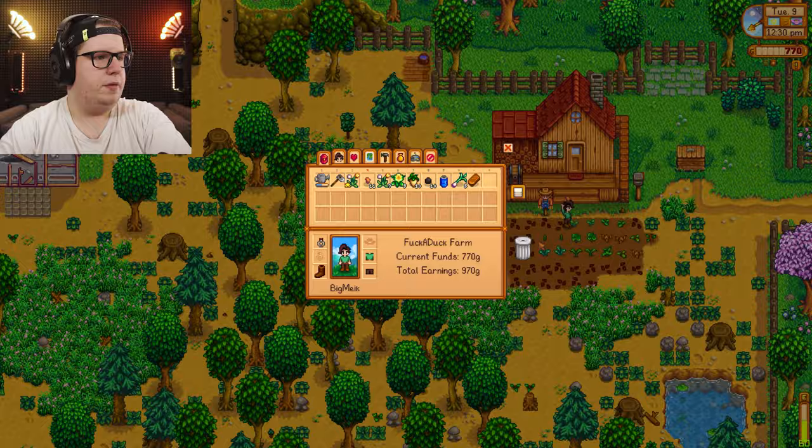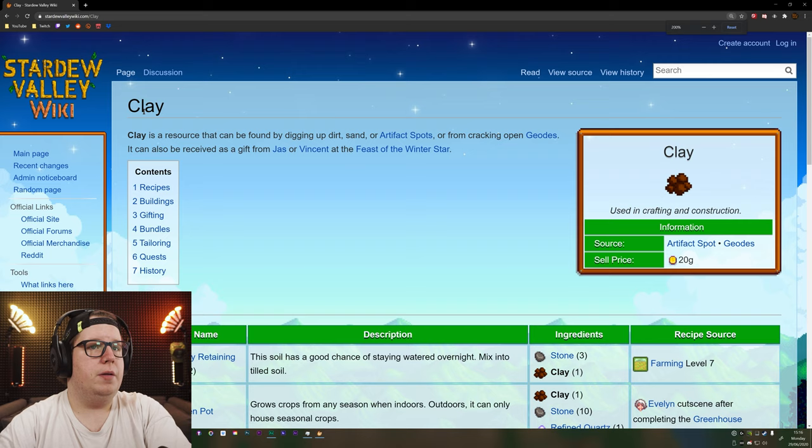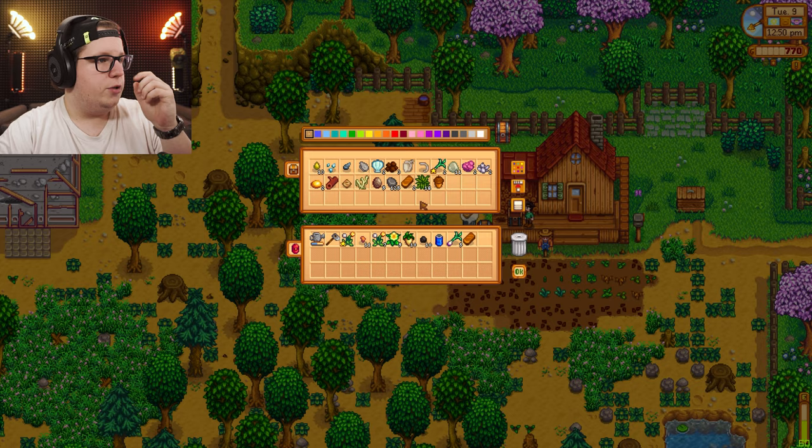Let me look up clay for a second. Clay is a resource that can be found digging up dirt, sand, or artifact spots — also from cracking open geodes. I need to go to Clint with the geodes. Why am I going in here? I have five geodes. Quartz — Gunther can tell you more about this.